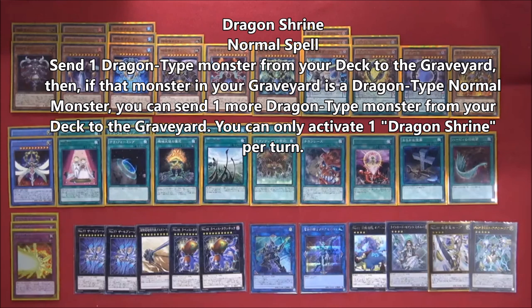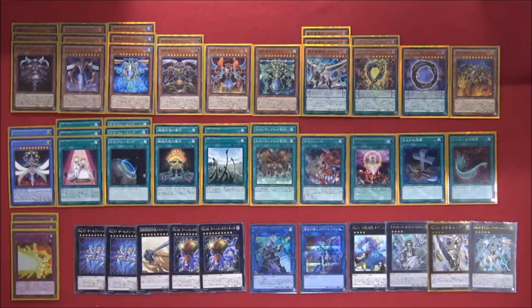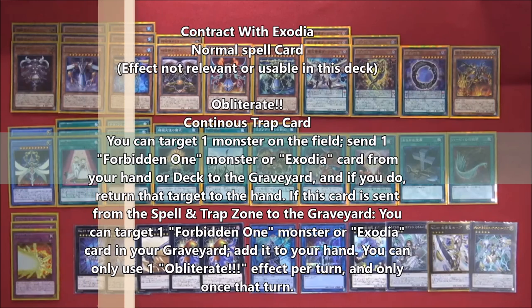Dragon Shrine — two copies — is just to mill your Supreme King dragon. Once he's in the graveyard and you control no monsters, you can special summon him. The suggested play: summon Time Maiden first, tribute her to search a Time Lord, then use Dragon Shrine to send the Supreme King to the graveyard, special summon him back, search one of your pendulum scales to set up as soon as possible. When he gets destroyed he goes face-up to the extra deck, and every time you pendulum summon him back you can search another copy.